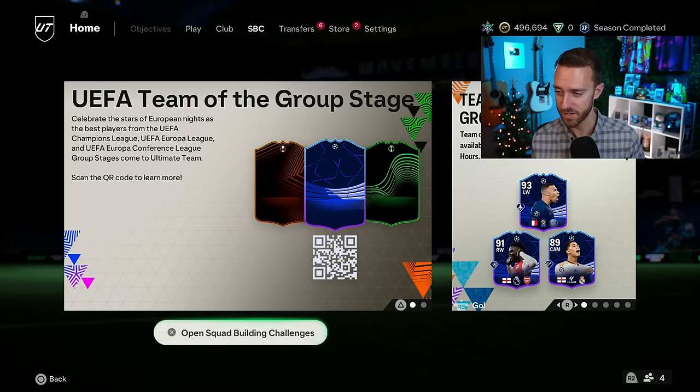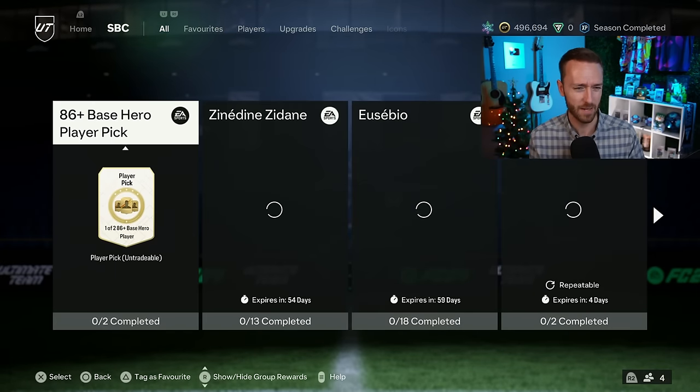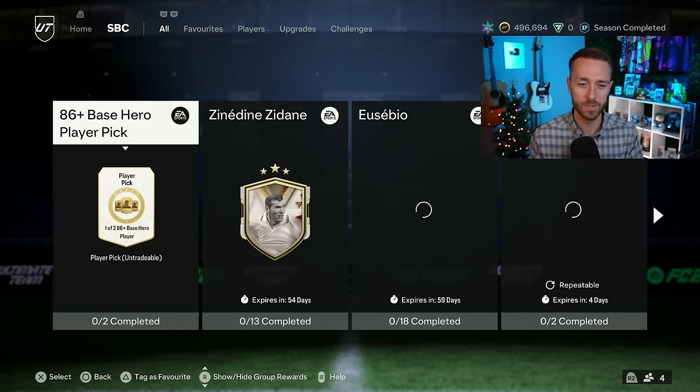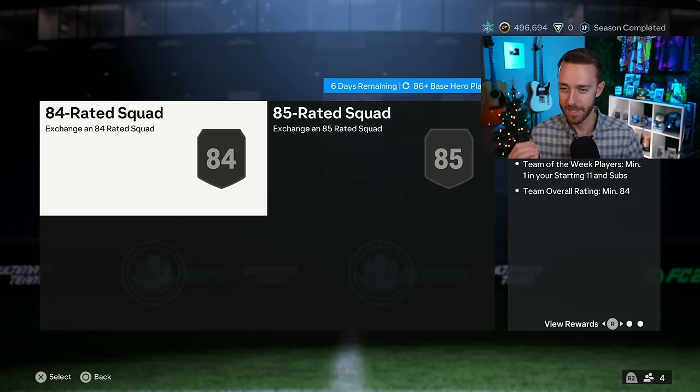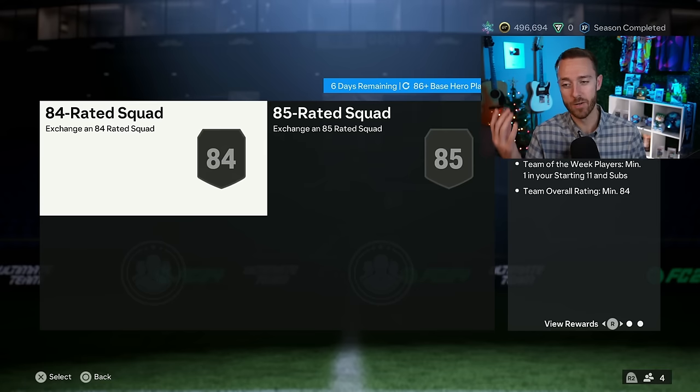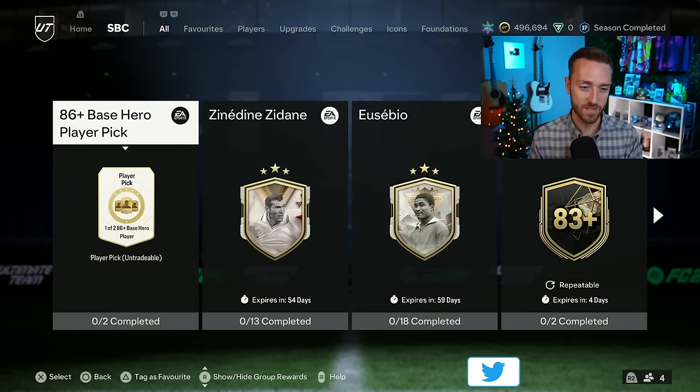If you're excited for today's content, drop a thumbs up and subscribe if you're new. Let's go over yesterday's content. It was kind of a busy day honestly - there was a lot going on: evolutions, objectives, SPCs. We're gonna start with that big SBC, the 86-plus base hero player pick.